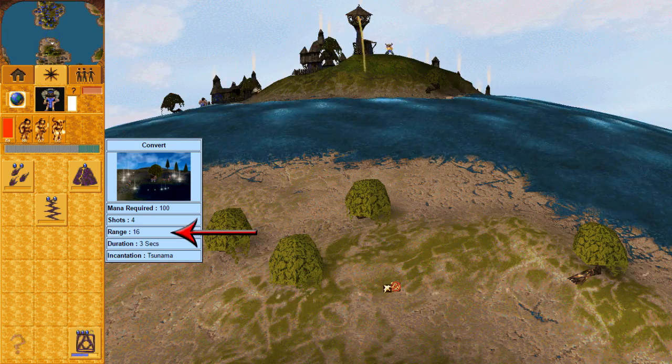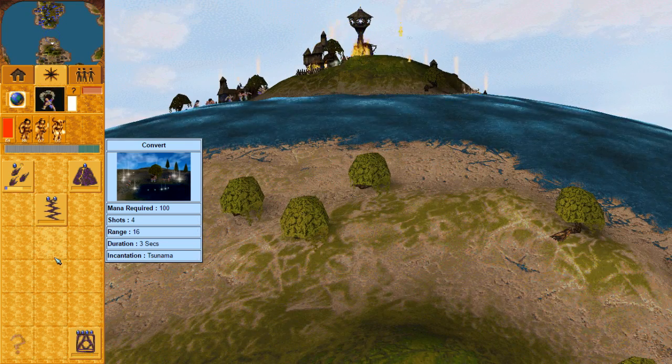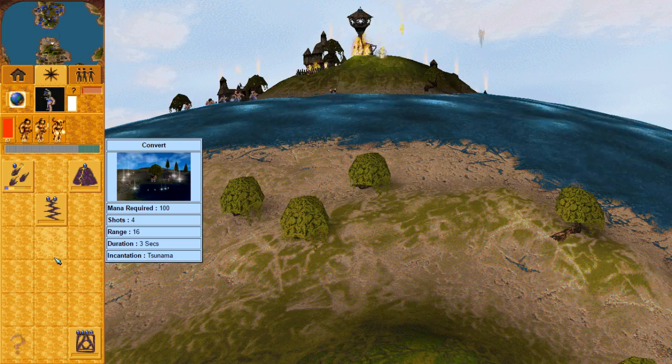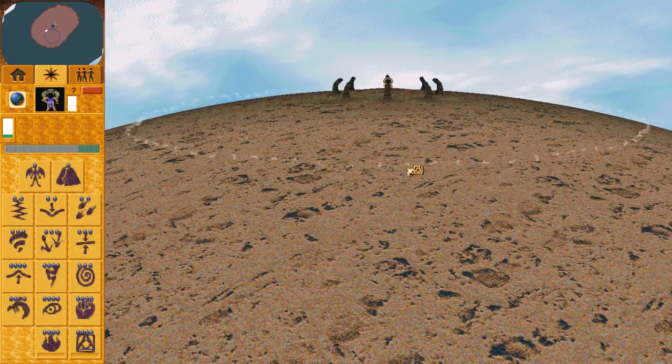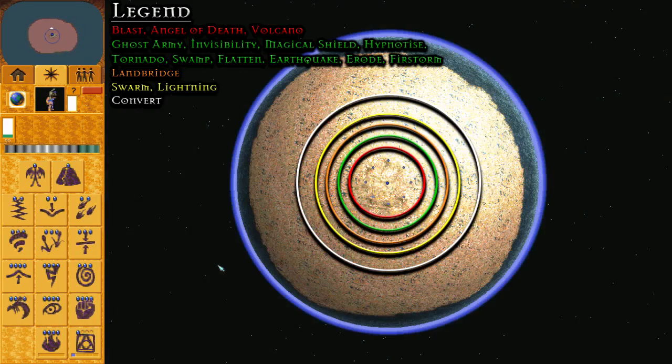Spell range? It's massive. So basically the white line shows how far we can cast Convert, and compared to the other spells the range is tremendous. The spell itself creates a ring at the centre of your target, so you can convert wildmen that are further than the spell's maximum range. Let's throw the overlay on — it's so big we can convert the control panel! Make sure your control panel isn't wild or the enemy may convert it. Range: huge! This overlay really helps in comparing the spells — that's worth the like on the video.